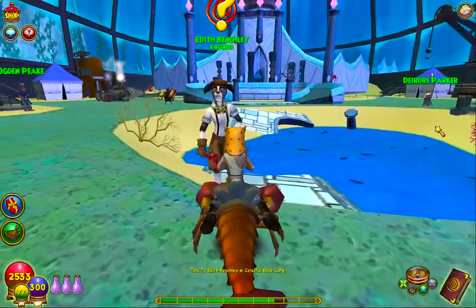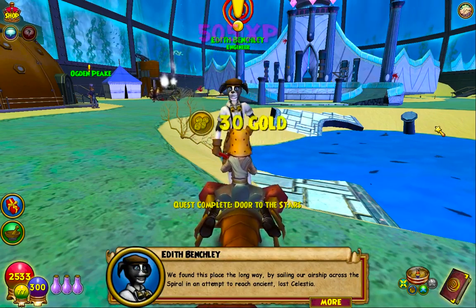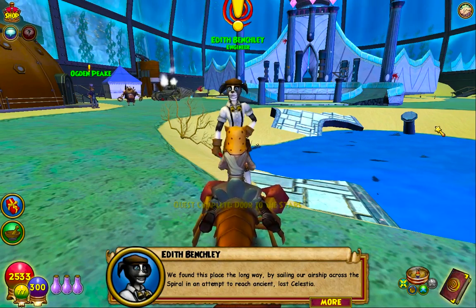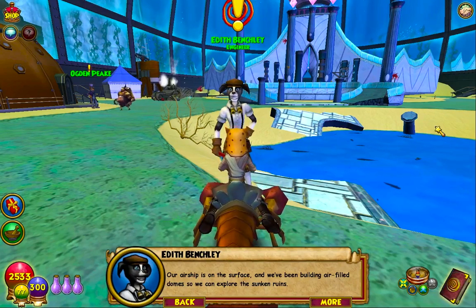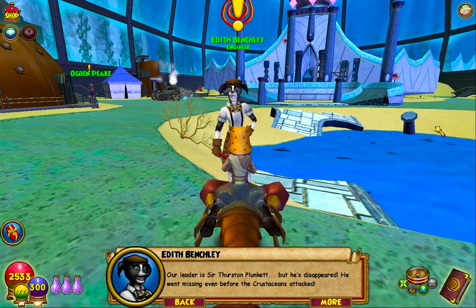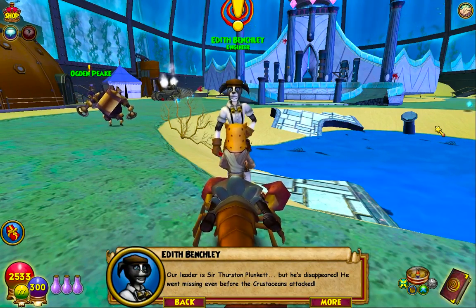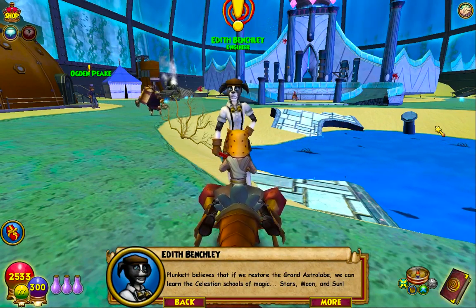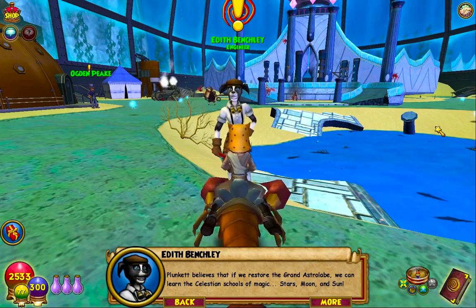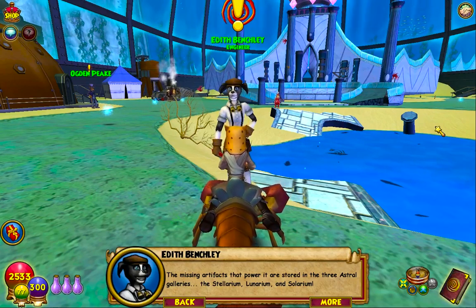So we're talking to Edith. 'Did you get our distress call?' Yes, we did. She explains: they found this place by sailing their airship across the spiral attempting to reach ancient Lost Celestia. Their airship is on the surface, and they've been building air-filled domes to explore the sunken ruins. Their leader is Sir Thurston Plunkett, but he's disappeared — even before the crustaceans attacked. Plunkett believes that if they restore the grand astrolabe, they can learn the Celestian schools of magic: stars, moon, and sun.